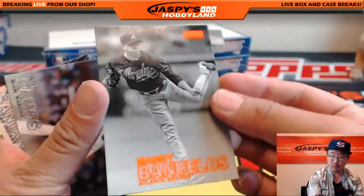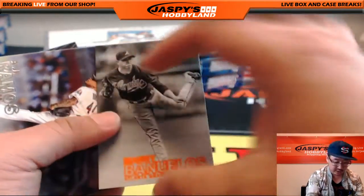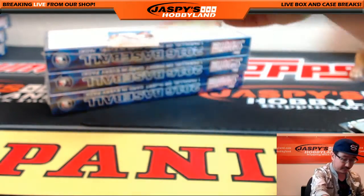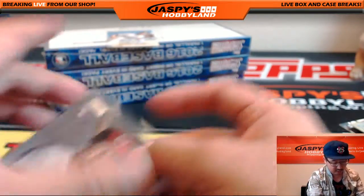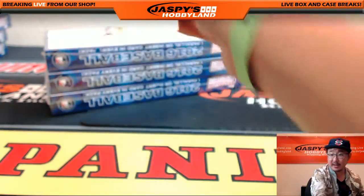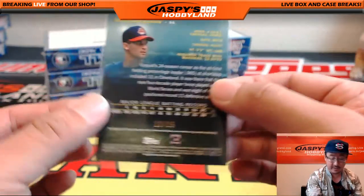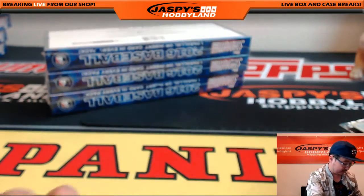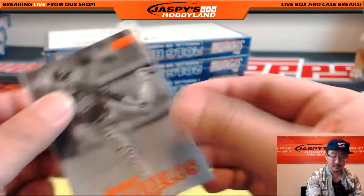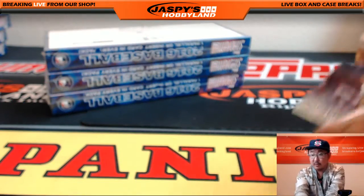DJ LeMayhew, Black Foil. Mitch Moreland — Triumvirate die-cut for the Rangers. Hellickson Gold for the Phillies. Albert Pujols insert. Max Scherzer insert — Isometrics. I love these old black and white photographs. How cool does that look? Even the base cards look cool. Manny Banuelos for the Braves, going out to Travis. That was box one.